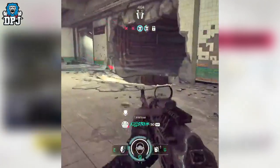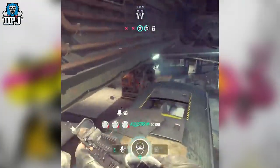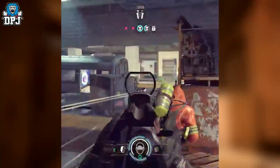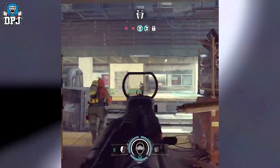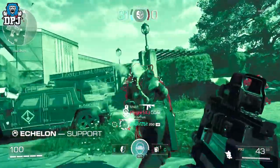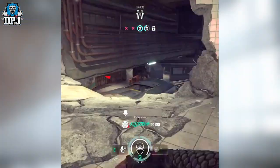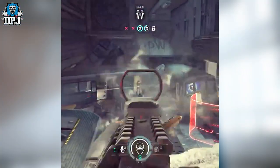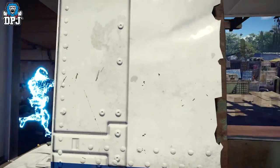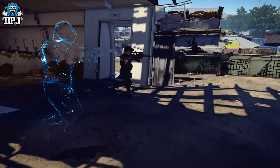The player here, by the abilities and that passive trait at the bottom of the screen, is the support class called Echelon. The main ability seen at the center basically allows you to get a brief time period of seeing enemies through walls, no doubt limited to a certain distance. That trait on the left — I don't think we know what it's called yet — seems to spawn some kind of double of yourself while you go invisible, or it could just make you invisible without spawning a dummy player.